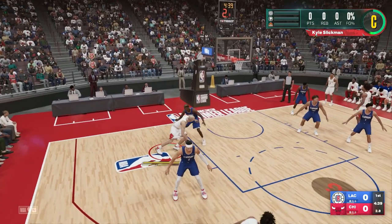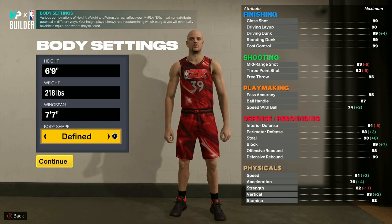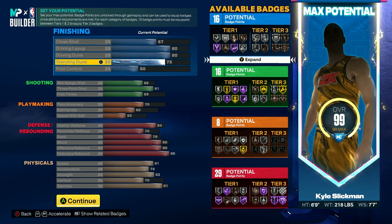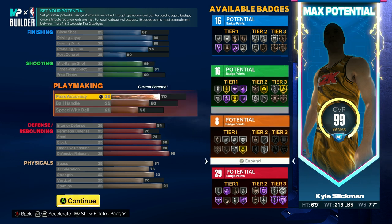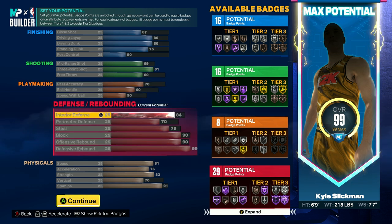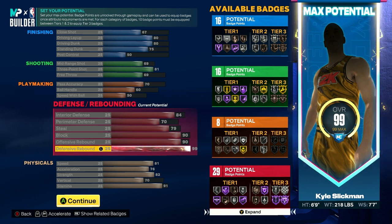If you want to play as a two-way stretch glass cleaning power forward, set your height to 6'9", weight to 218 pounds, and wingspan to 7'7". For finishing, set close shot to 67, driving layup to 80, driving dunk to 80, standing dunk to 75, and post control to 50. For shooting, have 69 midrange shot, 81 three-point, and 69 free throw. Playmaking is a little less important, so have 70 pass accuracy, 60 ball handle, and 50 speed with ball. Defense is vital, so set interior defense to 84, perimeter defense to 70, steal to 79, block to 90, offensive rebound to 90, and defensive rebound all the way up to 99.